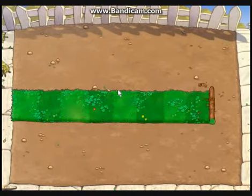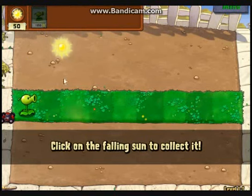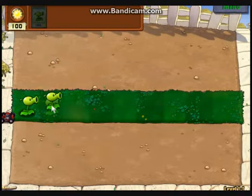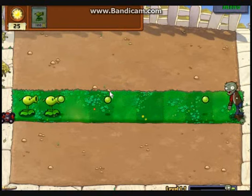On the first level there are just plain old everyday zombies and we get one strip of grass. This new plant is called the pea shooter — it is the very first plant you start out with. It shoots one pea approximately every two seconds at the zombie.